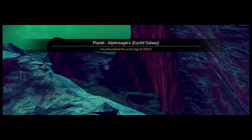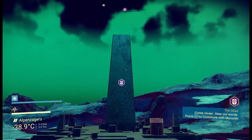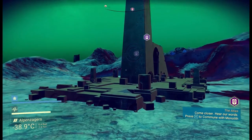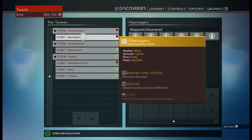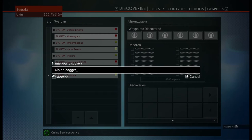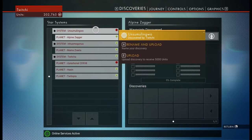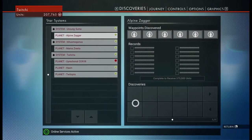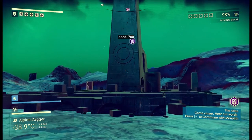Planet Alpenzagers — you know what, I think we might leave that one as that, that's quite nice. But what is this thing? Come closer, hear our words — press E to commune with the monolith. First thing we're doing — we're going to name the planet Alpenzager, of course. And this system name — Unsung Sumo, I'm going to go with Unsung Sumo, blatantly. Discovery's uploaded, giving me a whole load of money.